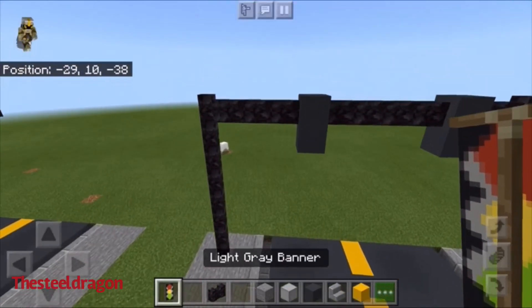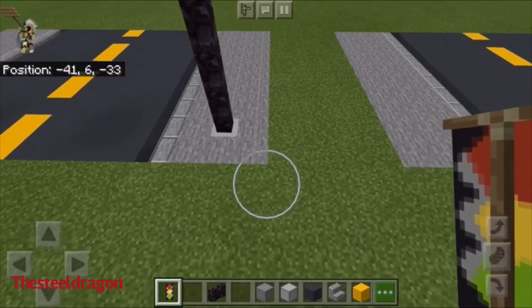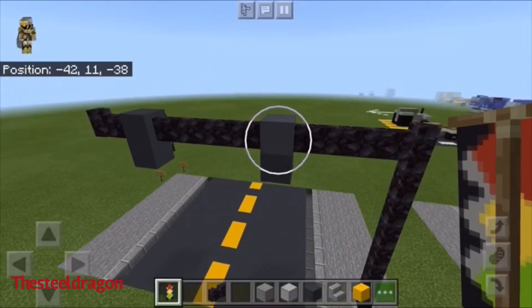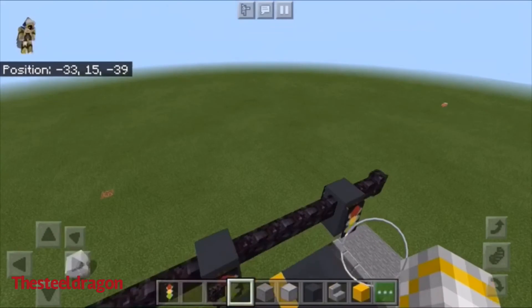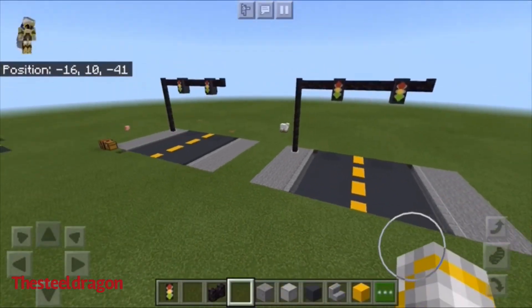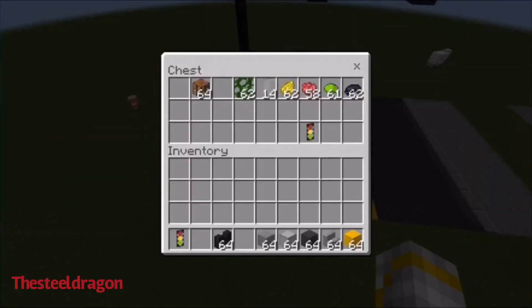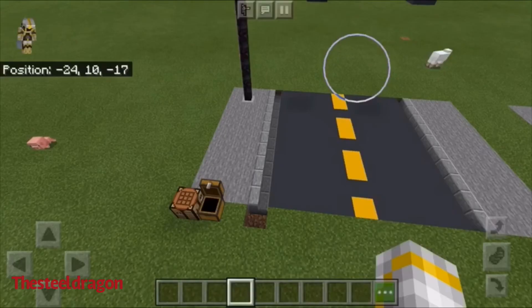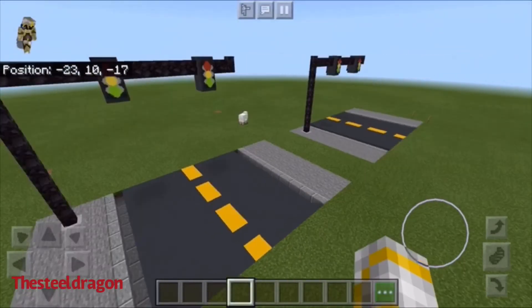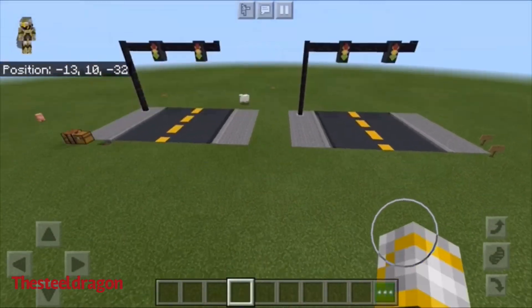We're just gonna put the stoplights. Normally you'd put a road that goes this way from around right there — I'll have to show y'all how to make the rest in a different tutorial video. Thank you guys so much for watching, hope you enjoyed it. We are officially done with this tutorial video — this is the Still Dragon. Definitely create your own city if you really desire to, because once you start...